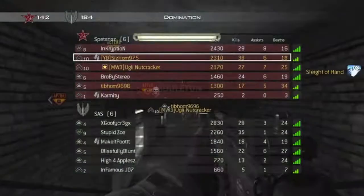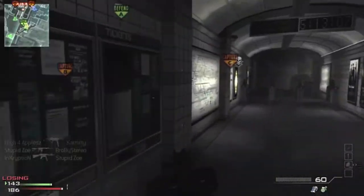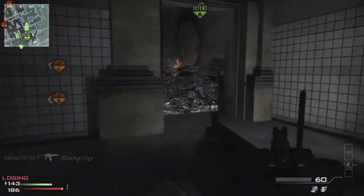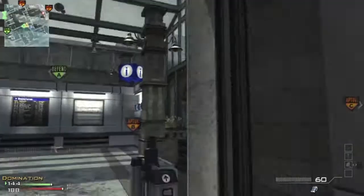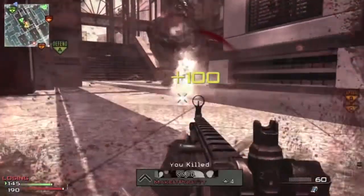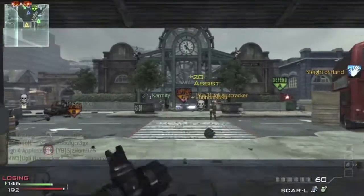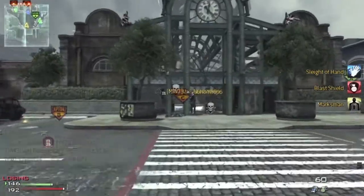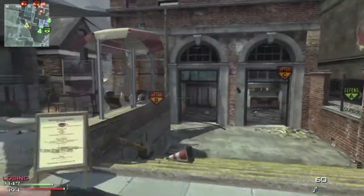Ground War is really my main game type, cause I love Domination and they offer it in Ground War. I like Team Deathmatch and they offer it in Ground War. Kill Confirmed I like because people can't really camp. For those questioning Kill Confirmed — if you kill someone it counts as a kill, but the only way your team's score goes up is if you grab the dog tags.